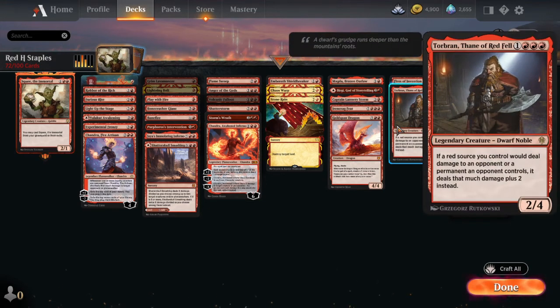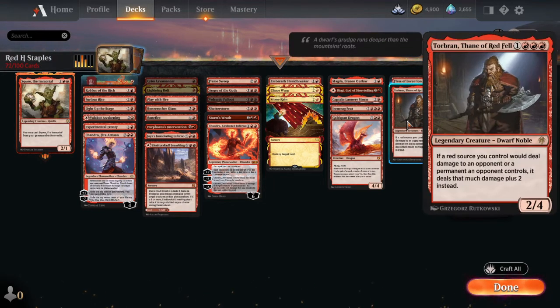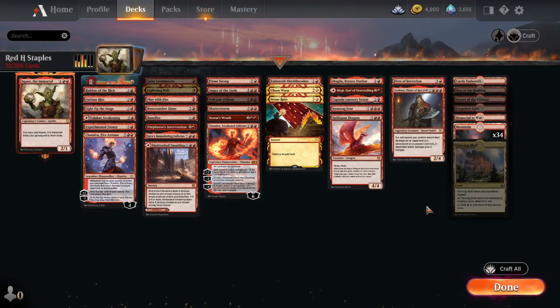And then Torbran — in every red deck, any mono-red deck, you want this guy. He's so good. He makes anything dealing red damage deal an additional two damage. So one/ones effectively do three damage, five/fives do seven. Really really good card. I had to put him on the list — maybe not a staple in all decks, but he's a staple I didn't want to miss.